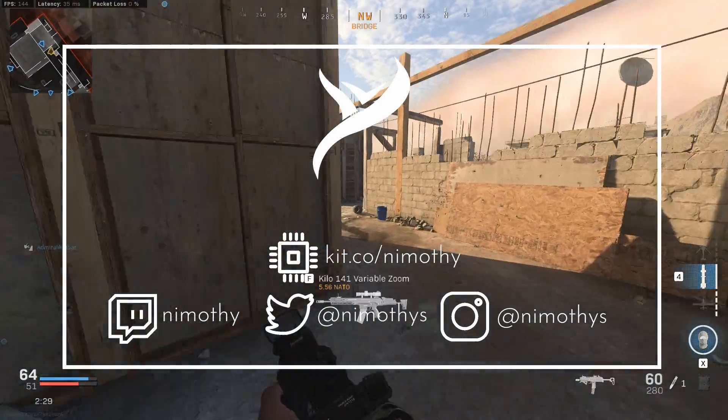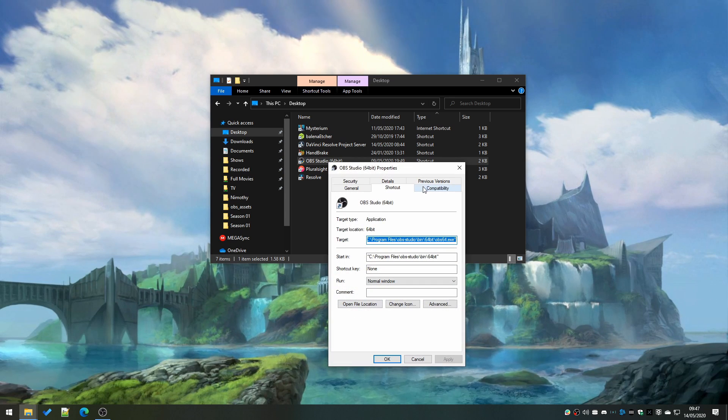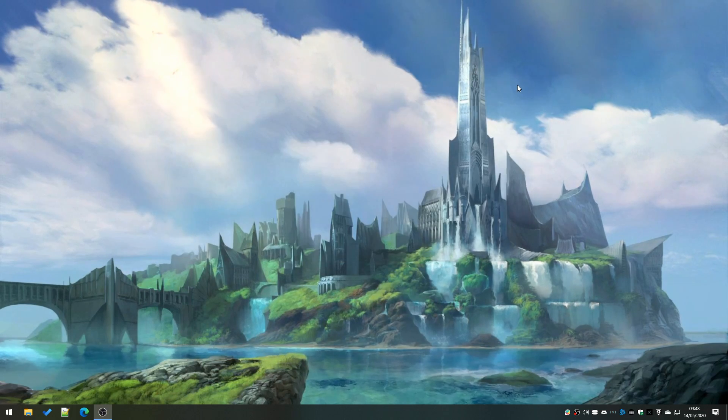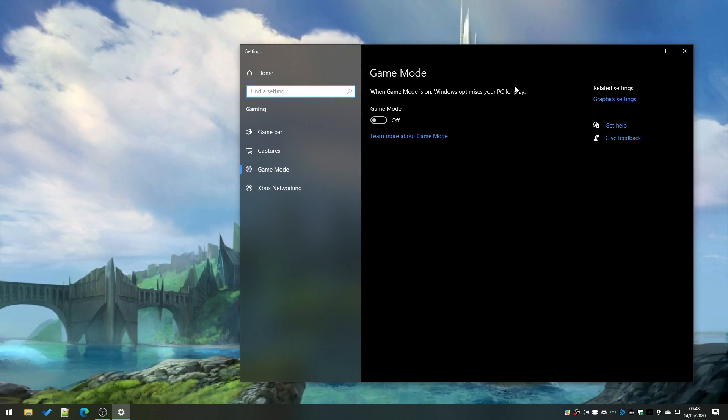What you're going to see happening on screen is the fix in progress, and this is how to do it, so just mirror the steps and it will enable the fix. The reason why you need to do these two things is because with some of the newer versions of Windows, they changed some of the behavior so that now, in order for OBS to get as much resources as it requires when a game's running, it needs to run in administrator mode so it can claim them.